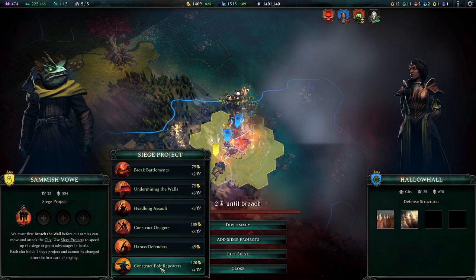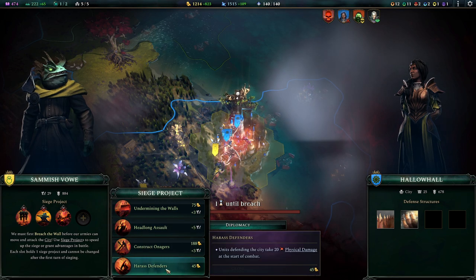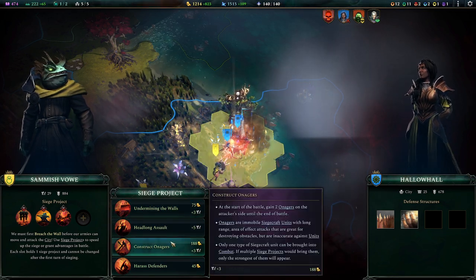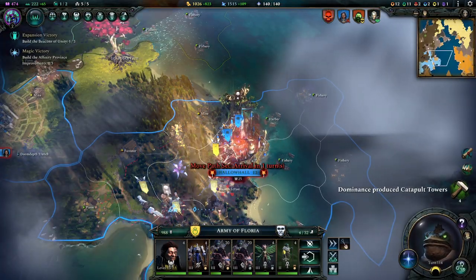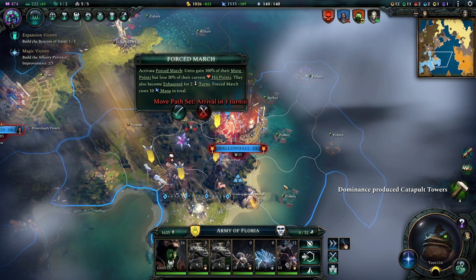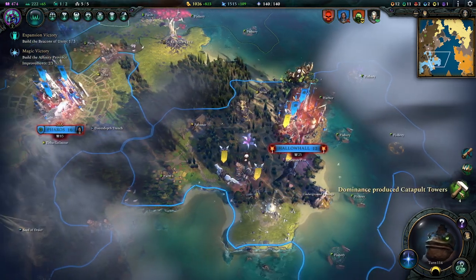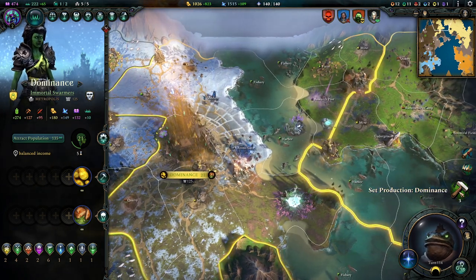Create Earthshedder Engines, construct the repeaters, break the battlements, and construct the Onagas. And all these boys here - okay, everyone, new plan: we all join the siege there. Everyone joins the siege. That was slightly unexpected, not exactly what I wanted to do.